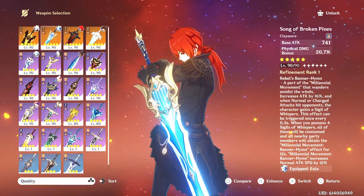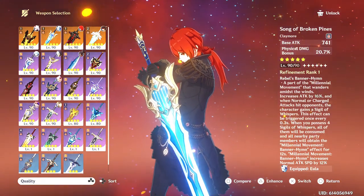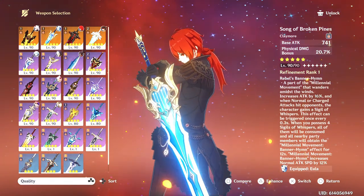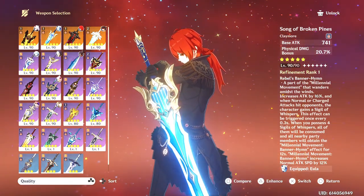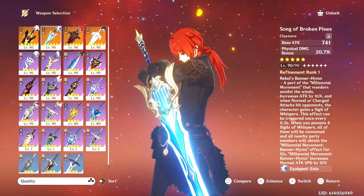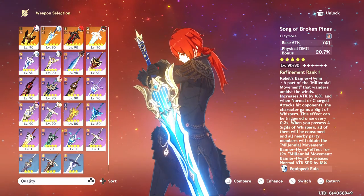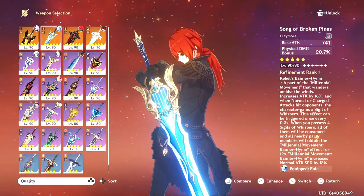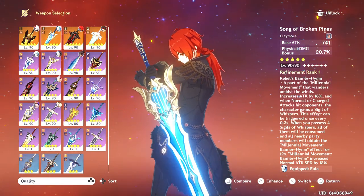If you have the Song of Broken Pines, this is a physical damage one for specifically Eula. This would not really do well for Dehya either, unless you're trying to build her as a physical and pyro character. If you somehow happen to have extra copies of this from way back when, because there wasn't a Eula rerun in over a year, maybe. But I don't recommend this either.